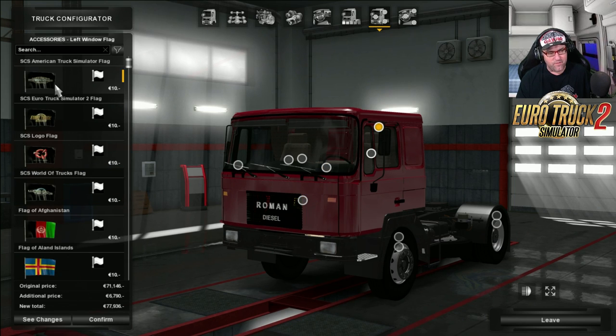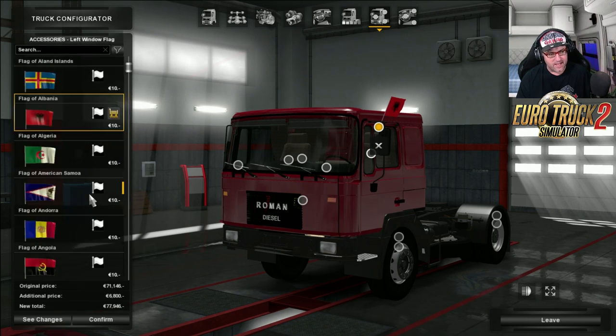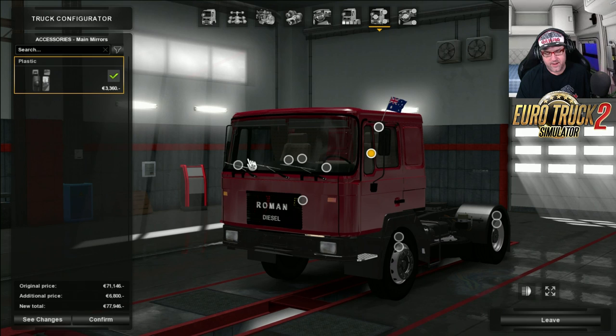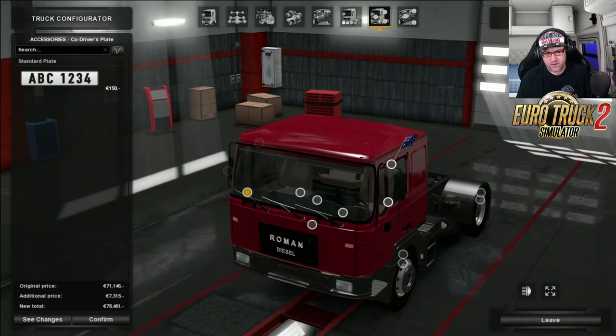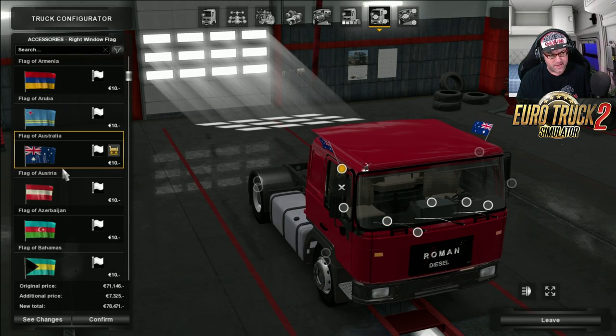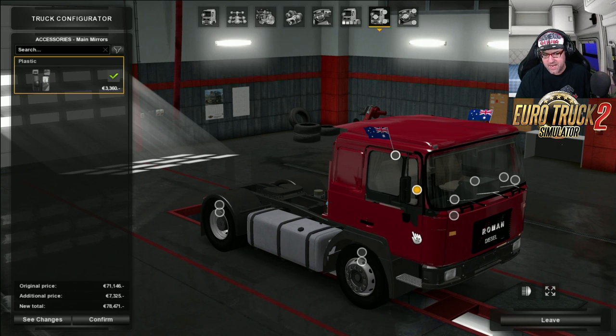Over here we have flags - you can add in the flags if you want. There's the Albanian flag. We'll put on the Australian flag - how about that! There we go. And just there are the mirrors, only one mirror, plastic. There's the driver's plate, GPS which is a mirror on the side mirror there. Then there's a table - wood and plastic options. Then there's the co-driver's plate and the flag on the side there. Flag of Australia - we're Australian, mate!